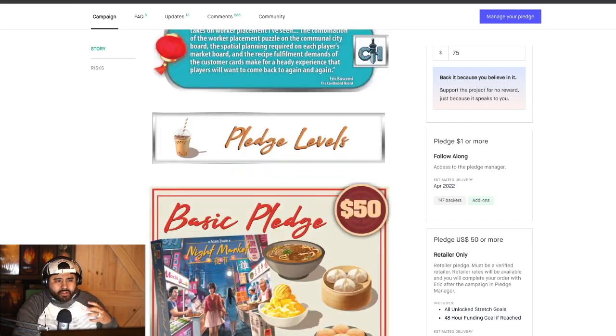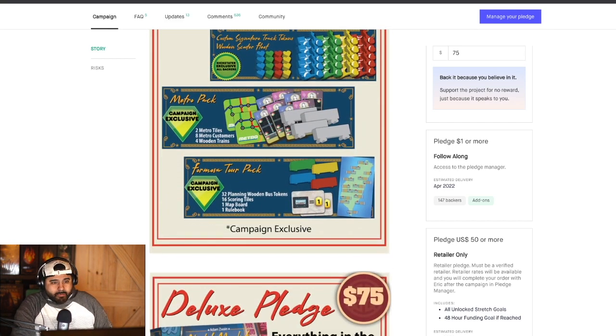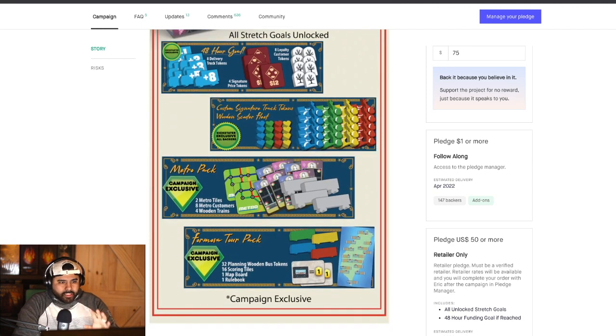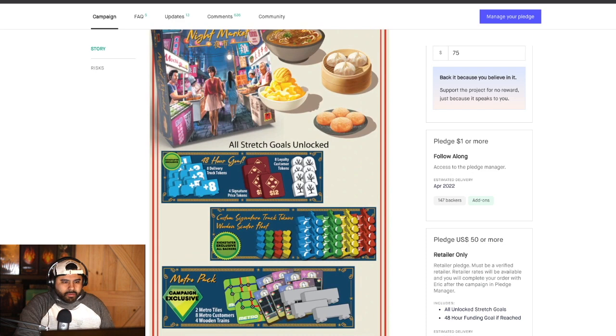As you go through and fulfill different requirements, you're going to be able to upgrade your stalls and score points that way. During the base pledge you're going to pretty much get the game plus some upgraded Kickstarter exclusive wooden components — getting that deluxe feel from a base level pledge.